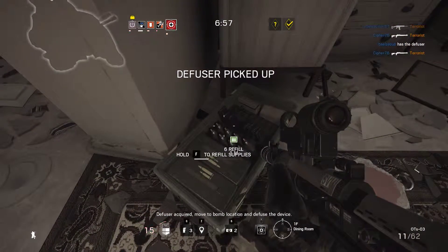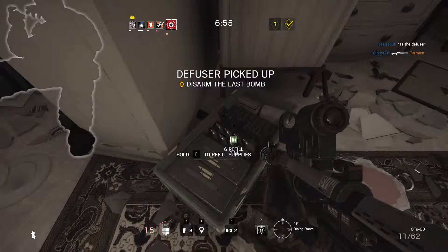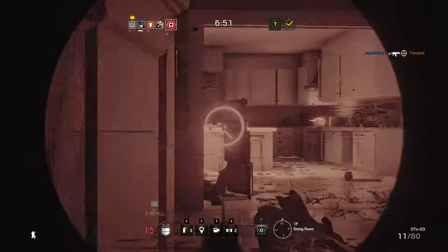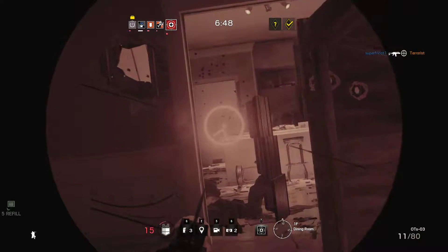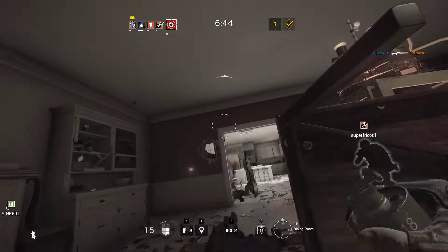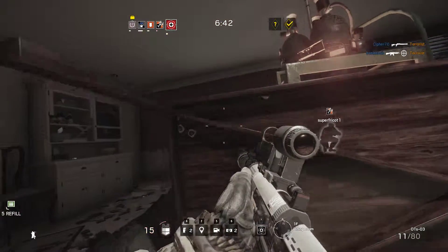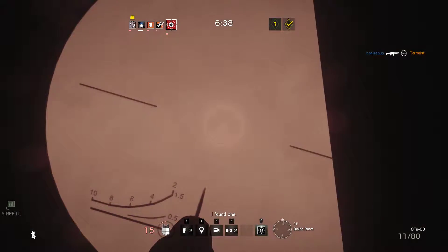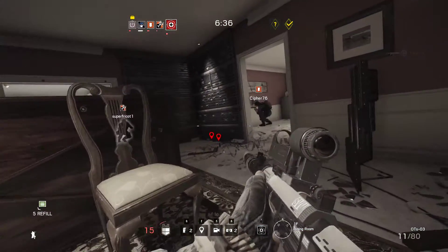Move to bomb location and defuse the device. I'm out! Throwing slow grenade! Enemy fire! 2-5-1! Storage room!